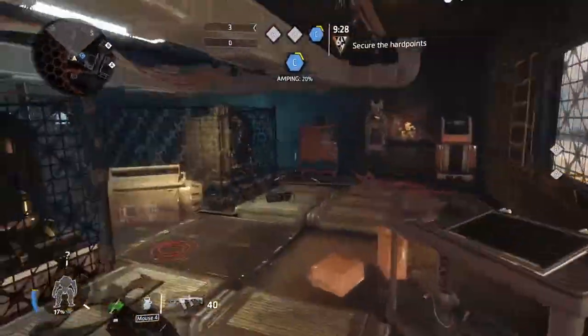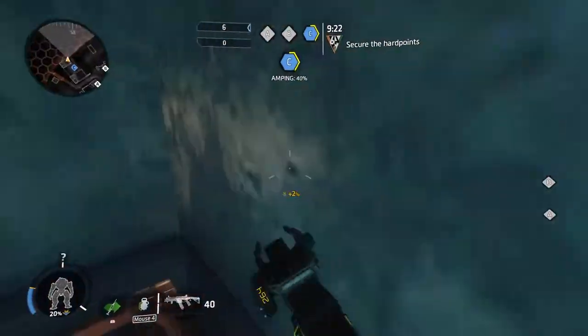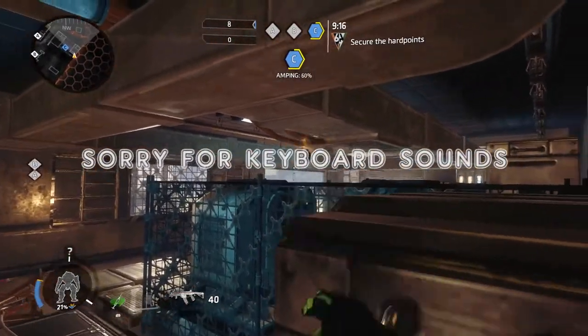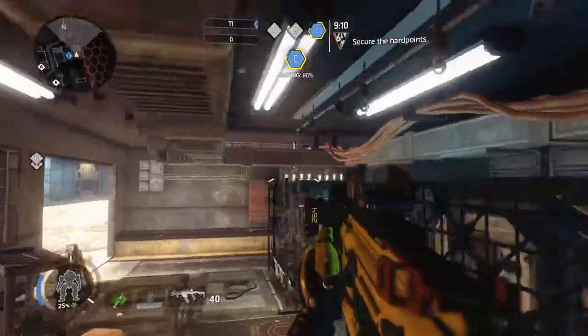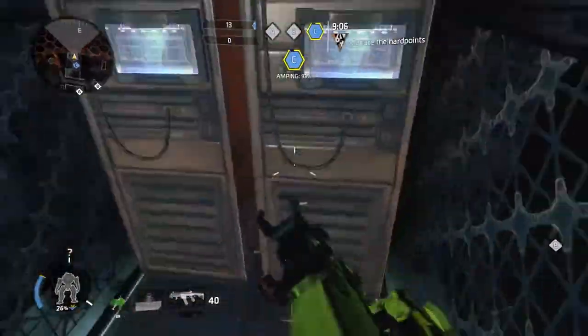So this is a good spot and you can even peek out from over here. You could hide right here or right here, and if you hide here you could crouch and throw nades out there. You can throw nades over this area too — I wish I had a grenade to show that. You can even hide here, like this.